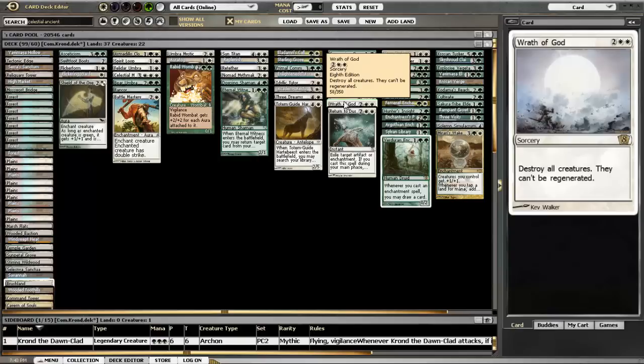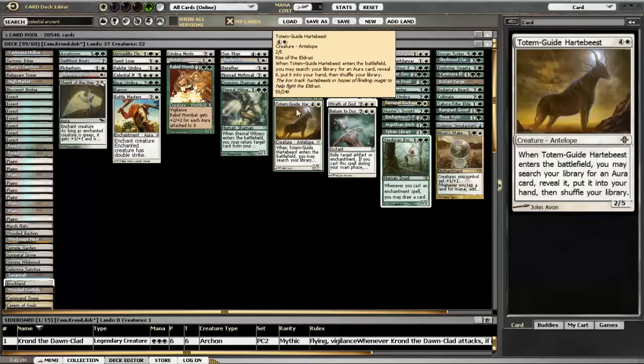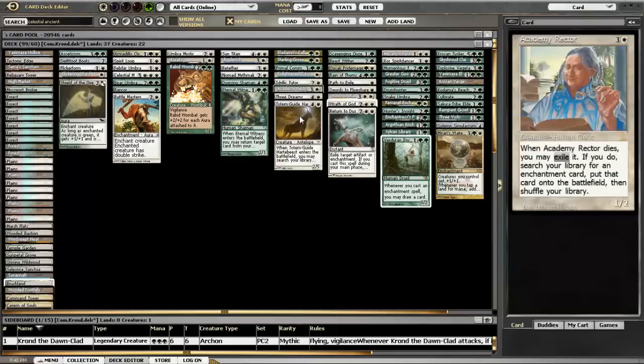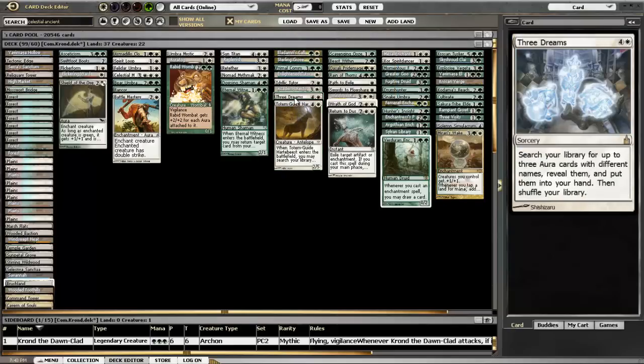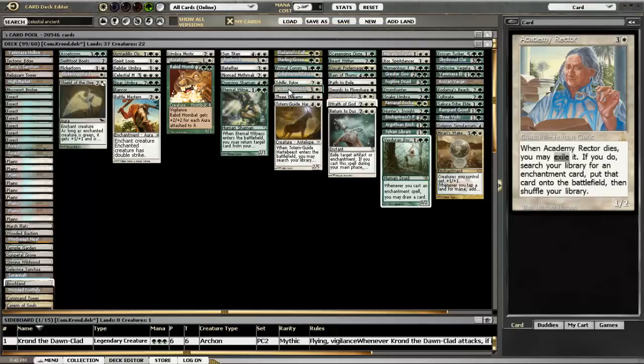I did play around with Divine Reckoning for a little bit - that's the sorcery with flashback that destroys all but one creature for each person. The idea was to keep Krond out there and have everybody else stuck with some little mana dork or something like that. The problem was that most of the time the creature that people kept was like Consecrated Sphinx or some titan or something like that, so it didn't really do much good. I got rid of Divine Reckoning - I don't recommend it.